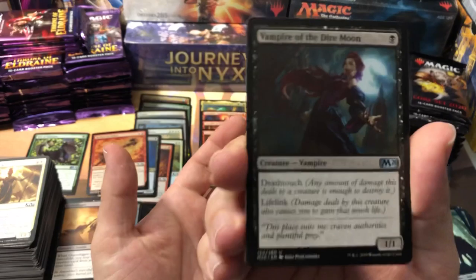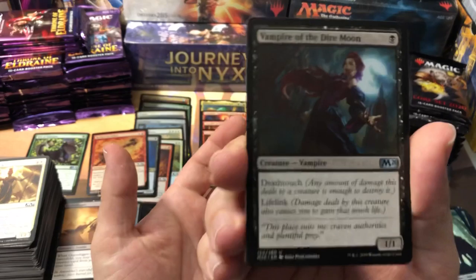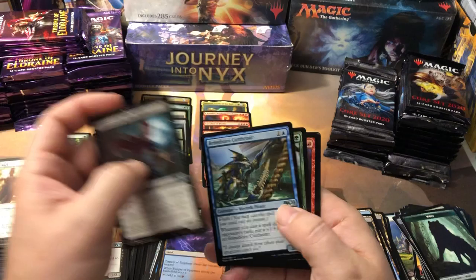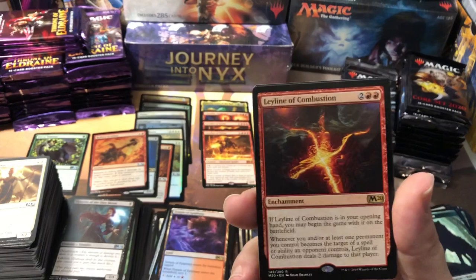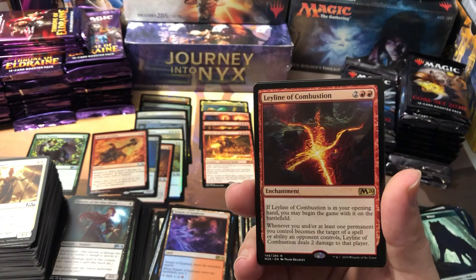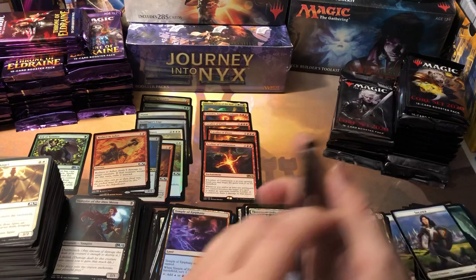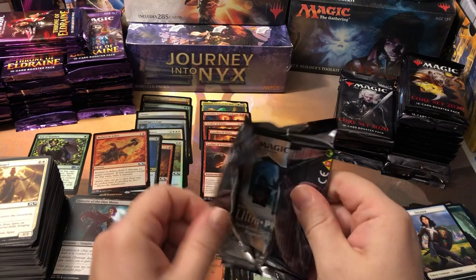This card I think is hugely undervalued — a one black, one-drop with deathtouch and lifelink. Why is this not like a $5 uncommon? That's crazy — I'd be stacking that in all the black decks. And a Ley Line of Combustion — nice! The ley lines are one of my favorite things in this set. I was hoping to pick up a bunch of these. I know this isn't one of the more valuable ones, but I like the ley lines. I think the ley lines might have the most staying power of all the cards in the set because they're really playable — get them in your opening hand and you start with them for free. I love free spells.